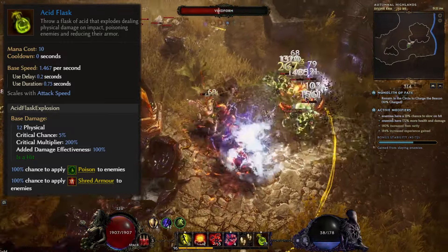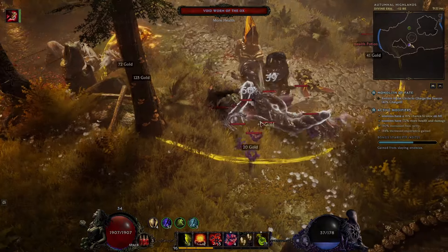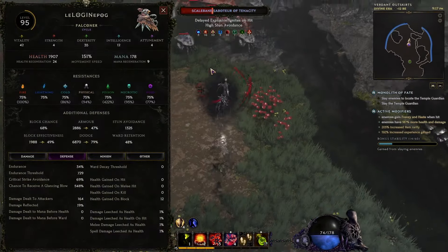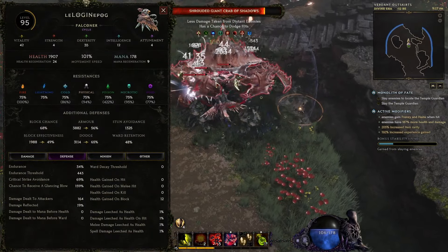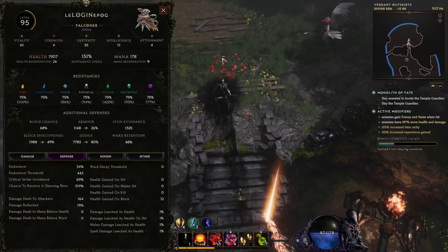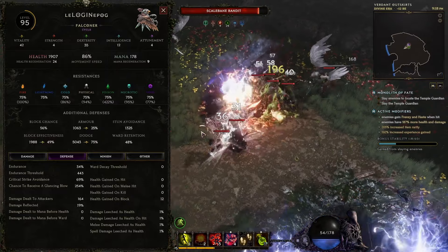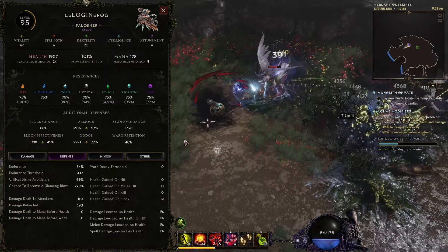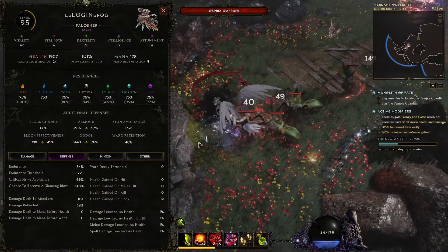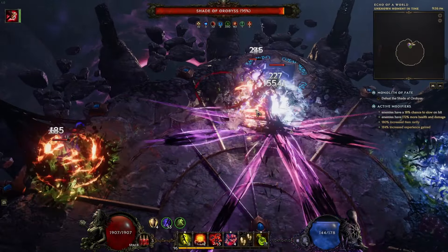Prior to launch, acid flask was basically a meme skill as it had no real support in the game, but falconer brings a lot of tools to this build and surprisingly allows for building a very tanky character as far as life-based rogues are concerned. High block, high dodge, good armor, a decent life pool, full glancing blows, endurance stacking, and very solid life recovery all on a very fast character make this a sturdy build.